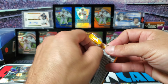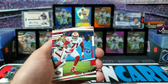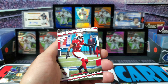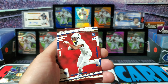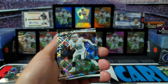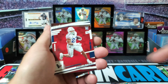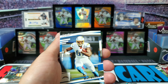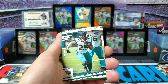Alright, last pack. Marcus Mariota. Here's our rookie in this one - we got Tae'Quan Thornton. Our next diamond parallel we got Max Crosby - so only one rookie diamond, that's a bummer. We got Dameon Pierce, Pierre Strong Jr., Mike Williams, Sean Gary, and James Robinson.